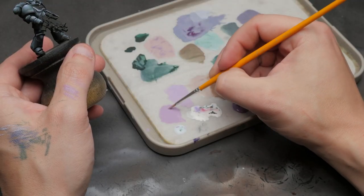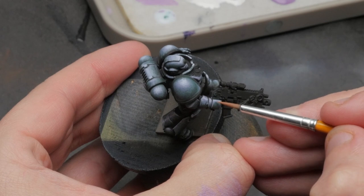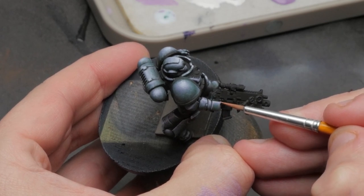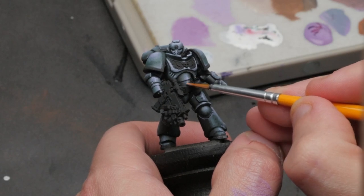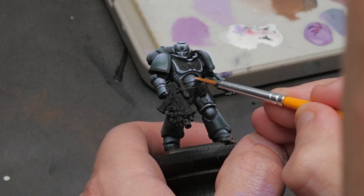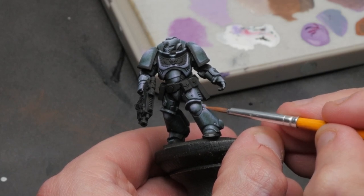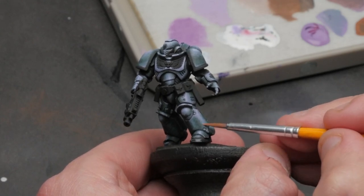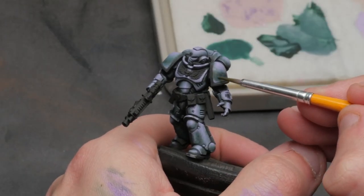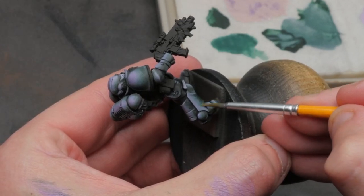I thinned down our pure Faded Plum to a glaze consistency — about 10 parts water to one part paint. Then, with almost all the paint dabbed off the brush on a paper towel, I glazed gently over the highlighted parts of the armor, moving the brush from the darker area towards the brightest area of each surface. It's important not to get any of this paint into our pure green shadows. I'm working with a very thin glaze of our purple because I don't want to overdo it too quickly — I can always go back with a second or third layer. Another benefit of glazing like this is it smooths out all the paint underneath, so we have a nice fade up from our mid-tone to our highlights.